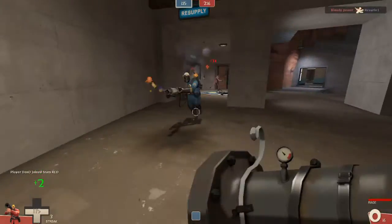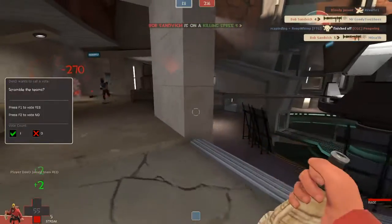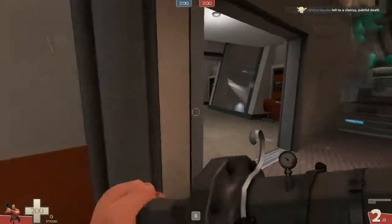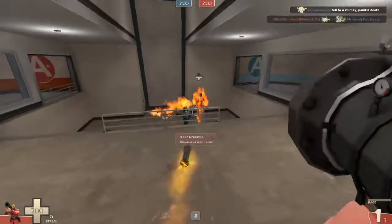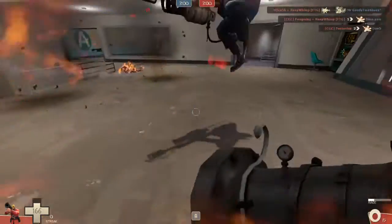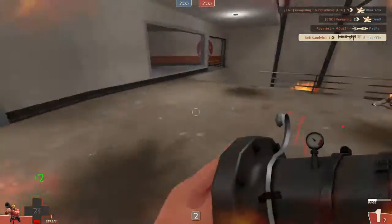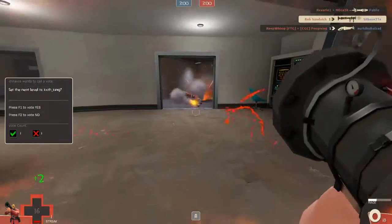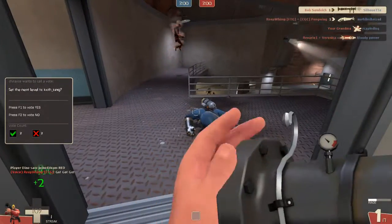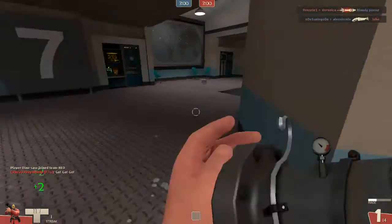For my secondary, I'm using the Concher. It's really useful in this situation because the plus two extra health per second is really useful — you're going to see how useful it is right here. I'm on fire, waiting for health back. I would be dead without the Concher right now. Without that plus two extra health per second, I'd be done.